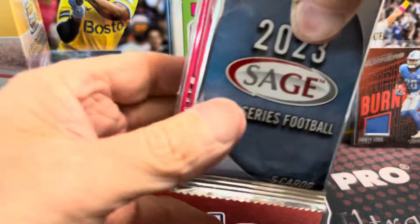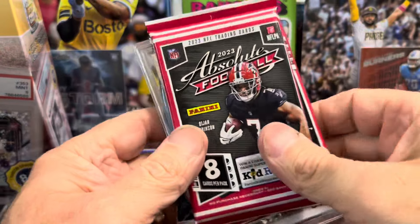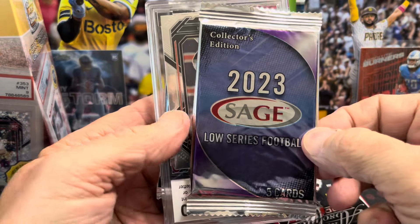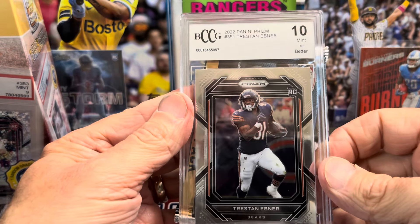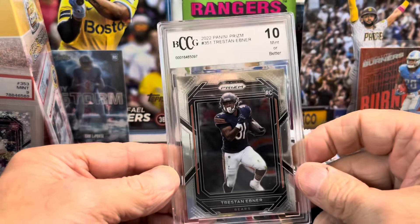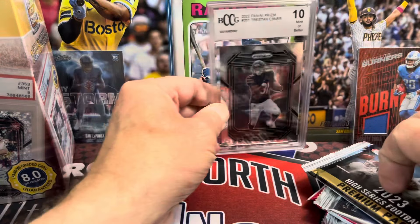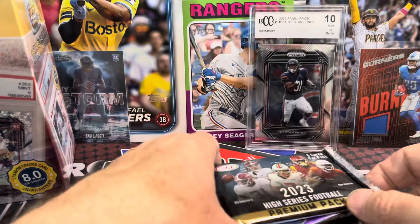Oh no — Sage Hit. And that's not bad: Absolute Football 2023. Two of those and then another Sage Hit. And a BCCG 10 — Tristan Ebner. It's got a 10, guys! Alright, so BCCG 10, Tristan Ebner. There we go. Let's get into it — we got five packs. Not as bad as I thought; I thought they were all going to be Sage.